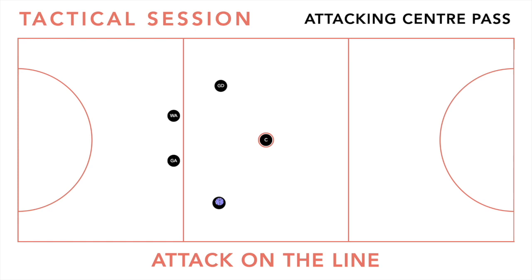This will give our goal attack and wing attack the option to clear out to the pocket for the second phase. The goal attack and wing attack are going to create a screen or a diversion to allow the defenders to come up and drive to get the ball in the pocket. We want to aim for the ball in the second phase to stay in the same channel — so if the ball is received on the left, then it's the left player that gets the ball in the pocket, and vice versa.